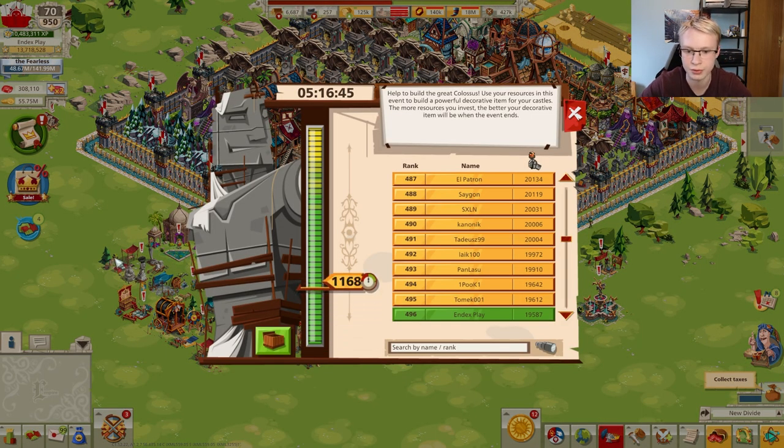The next topic is the Colossus event, which was refreshed. Now you can get a decoration with public order up to 4,000. Depending on how many resources you contribute to the colossus, you get that amount of public order. Remember that the higher you go, the harder it gets — it's not linear. It's more like a square root function: paying four times the resources doesn't give you four times the public order.